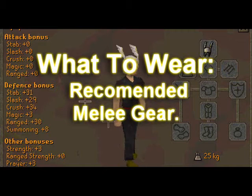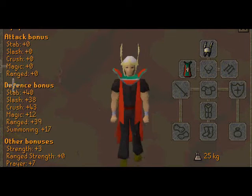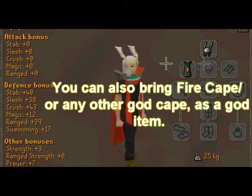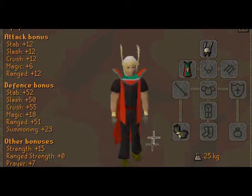I recommend a Helm of Nizza — it gives really good defense bonus plus strength bonus. A strength skill cape because it gives some defense bonus. Barrows Gloves give really good attack, defense, and strength bonus.